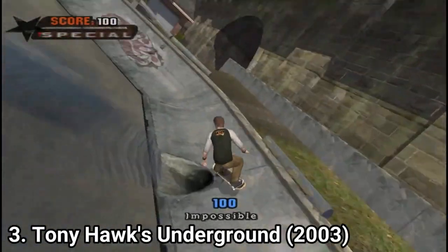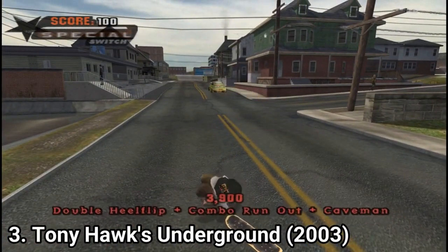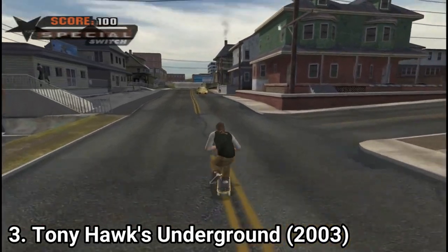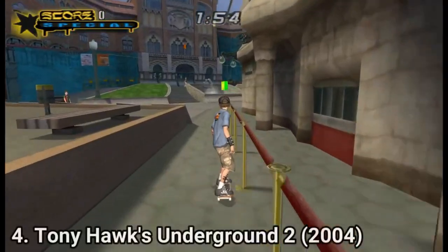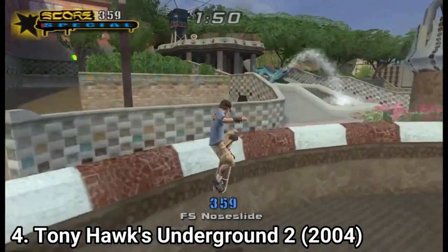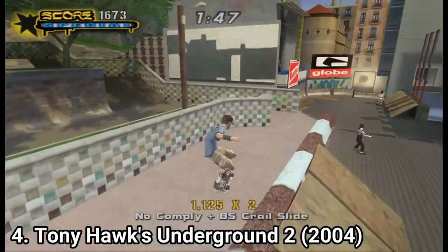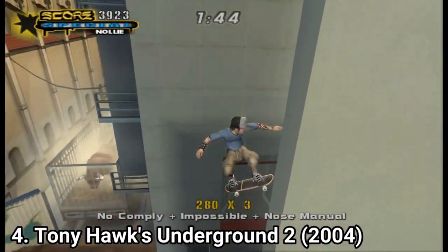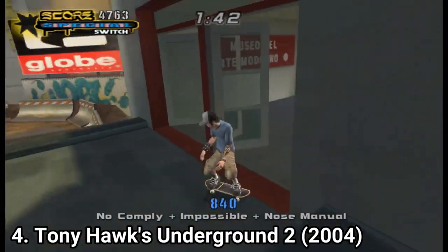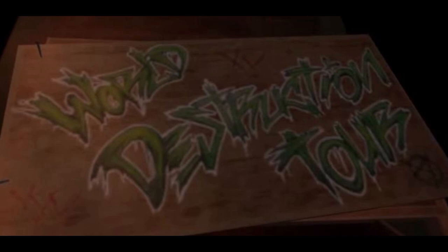Not to give spoilers, I'll tell you just this: in Underground the story is about you and your brother and drug dealers. In Underground 2 they improved the graphics, added the slow motion ability, and made the game crazier. Underground 1 with its story had a more serious approach, but Underground 2 is just crazy — you are kidnapped by Tony Hawk and the gang and go on a world destruction tour around the world.